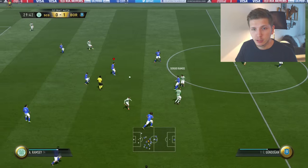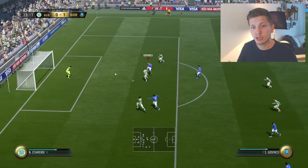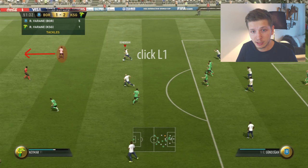Now we come to my favorite part where I will show you how this looks in the game. First we have this example with Giovinko — he just stands and looks, maybe thinking why he's called the Atomic Ant. We click L1 and point the left analog stick towards Giovinko, and you will see what happens: he will start to make the motion and we can press triangle to make a simple goal.